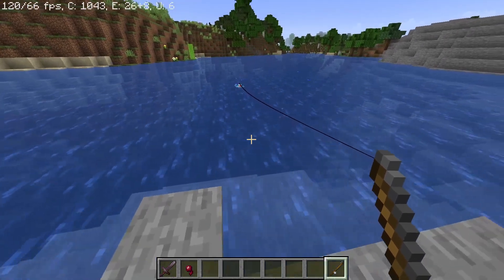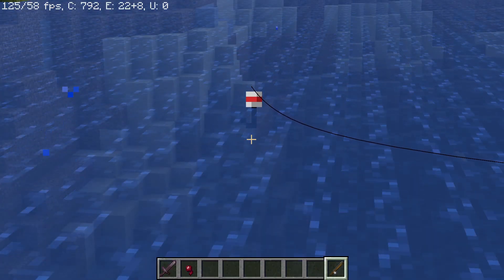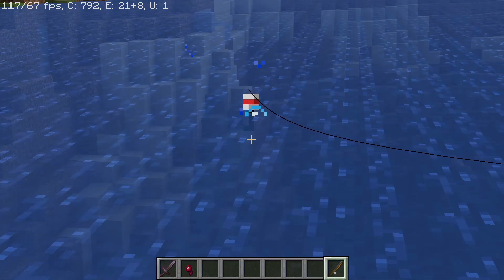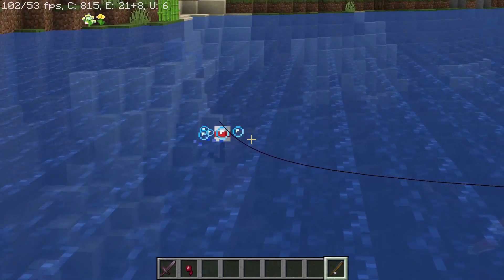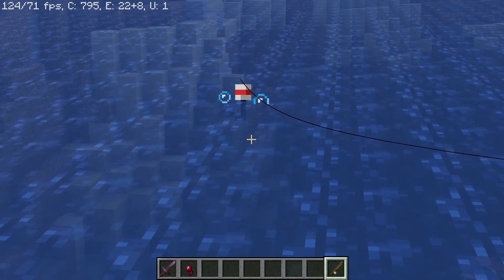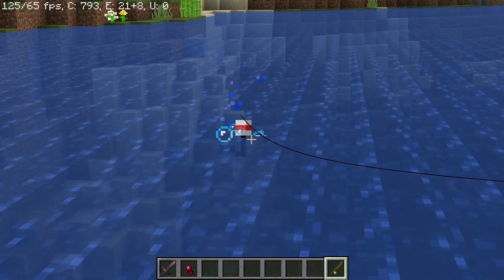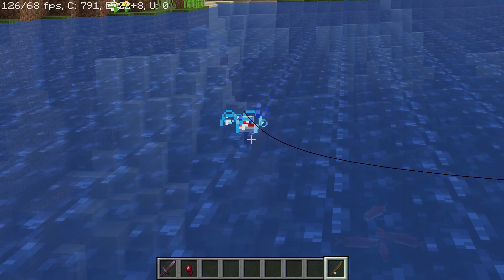With your fishing rod you can fish in the water. Go near the water and wait for a while until you see some trails of bubbles. You have to right-click once it catches your hook. With your fishing rod you can catch all sorts of items, or even some rare items if you're very lucky. Let us wait for a while until you see a trail of bubbles.